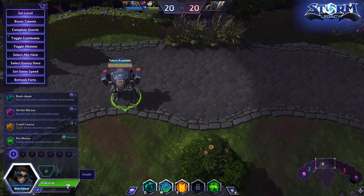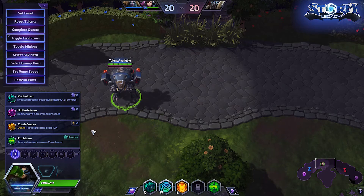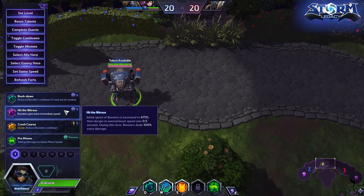Now let's get into D.Va's talents. At level one, you really can choose any of these options but I've been going Hit the Nitrous basically 10 out of 10 times. I'll explain Hit the Nitrous and briefly cover where the other ones can be useful. Hit the Nitrous at level one: the initial speed of Boosters increases to 475%, then decays to normal boost over 0.5 seconds. During this time, Boosters deal 100% extra damage.